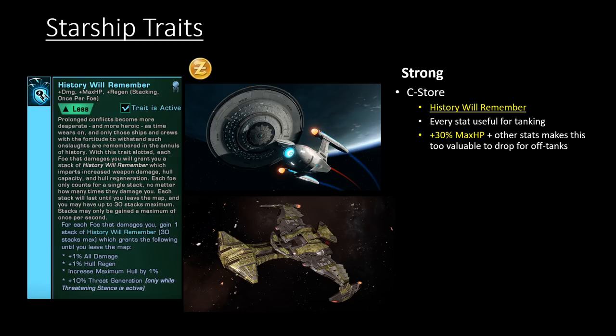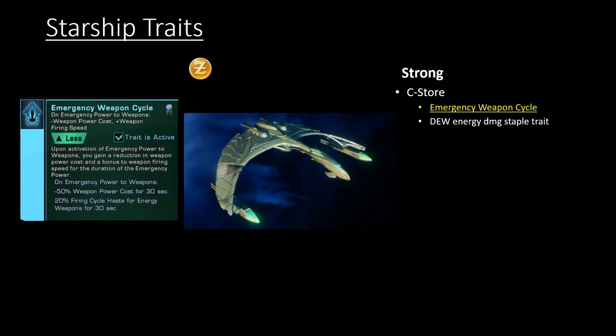History Will Remember gives 30% all damage and increases max HP by 30% if you're taking damage — so if you're in elite content and aren't taking damage, this is a completely worthless trait and you won't slot it. Another strong one is Emergency Weapons Cycle — this is a starship trait currently from three different starships in the game. Keep in mind next year there's going to be a new mechanic with KDF captains being able to access Federation starships and vice versa, so if you only have one faction's variant of Emergency Weapons Cycle, just wait a few months. It is the best-in-slot directed energy weapon trait.